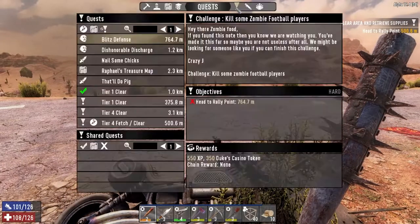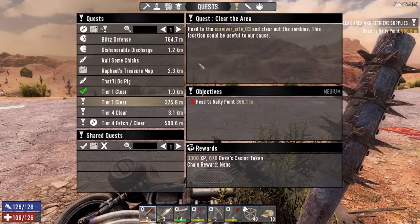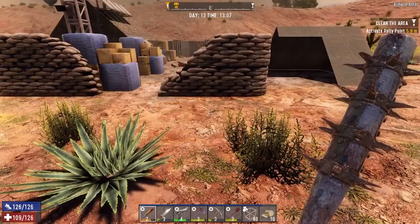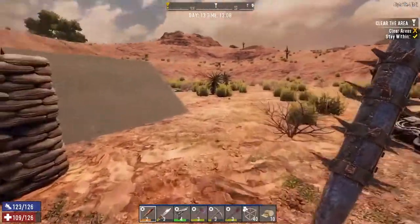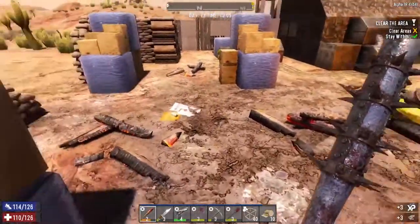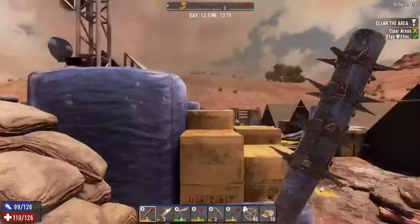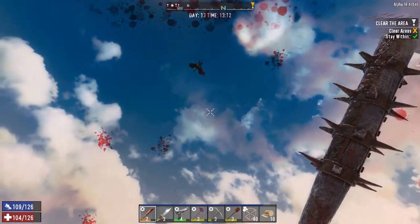Do we have any quests down in this area? A tier 1 survivors camp — probably the one we've already done, because that's the way the game is treating us at the moment. Seriously, you can't make this up. The amount of places in this game and you're just sending us to the same places over and over again.